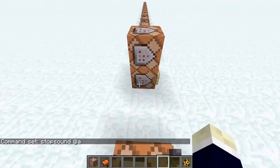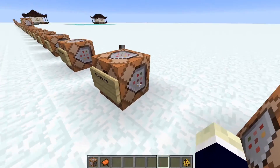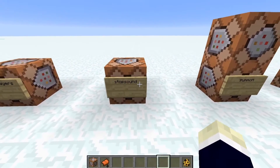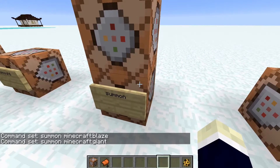The stopsound command: if someone's spamming the chat with anvil sounds or playing some music you don't want, just run this command and it stops all sounds for you. Boom — gone.